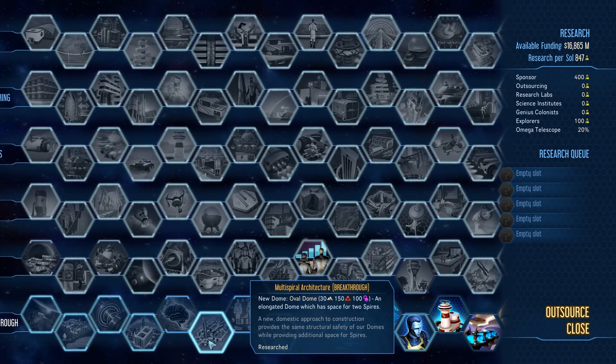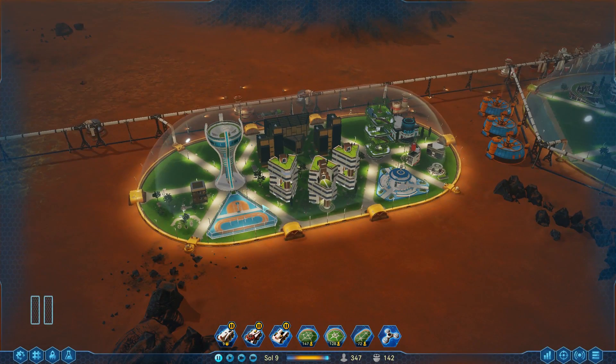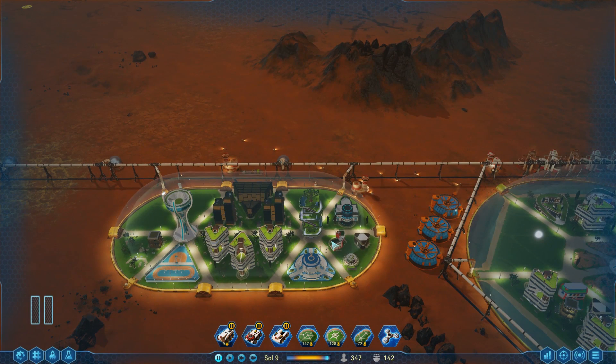The multi-spiral architecture creates a dome that is awesome and has a lot of space — it's basically two small domes bolted together with two spires in the middle. It's an amazing piece of engineering, because multiple spires mean you can put multiple things in them. In this case, I put in two electronics factories and a mechanical parts factory. But overall, it's just not available unless you have it as a breakthrough.